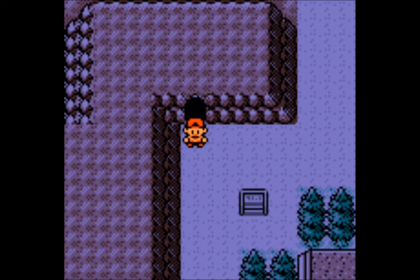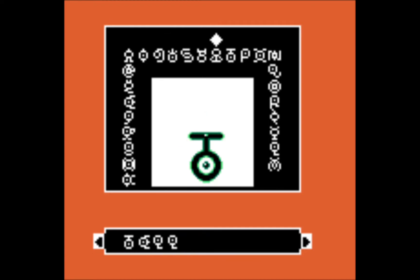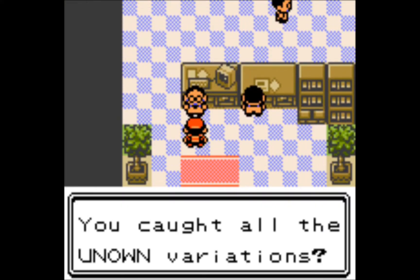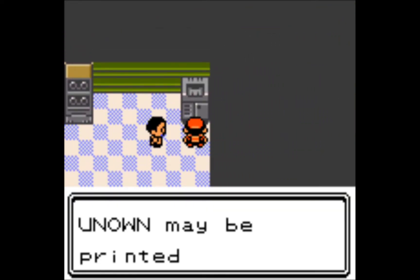Hello everyone and welcome back to another episode of Let's Play Pokemon Silver. Since last time, I went ahead and captured all the Unknowns that are available in the game. I got all the letters that the Unknown can possibly form in this game, and after you do it you can pretty much simply get a chance to print all the Unknowns.